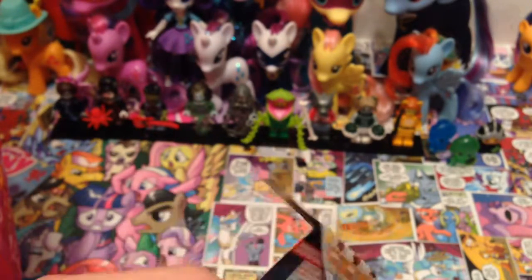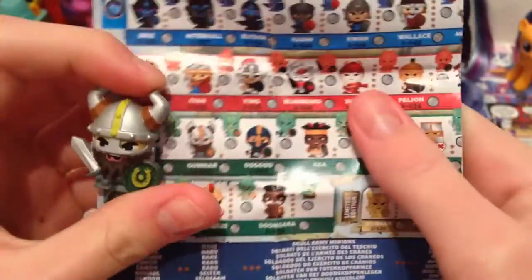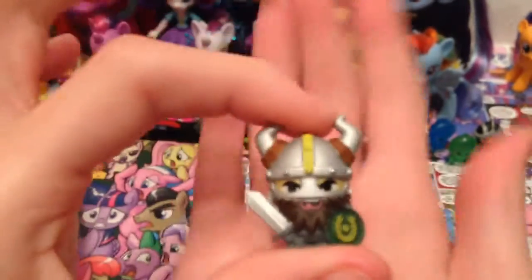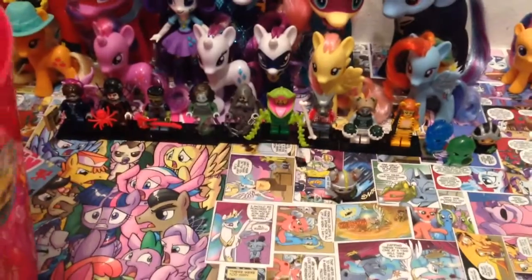He is from Earth Clan and his name is, let's find him on the checklist. We're looking for the Earth. His name is Gunnar and he is a common — it's Gunnar and he is number 1006. Yes, he is from the Earth Clan and he looks super cool with his metallic helmet and sword. So here is our World of Warriors blind bag — super awesome, I really like him. Let's put him down and draw our next blind bag.